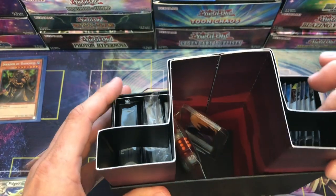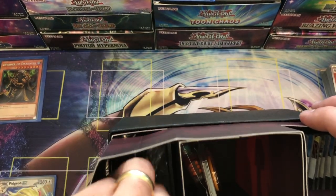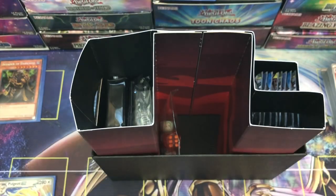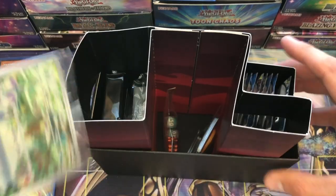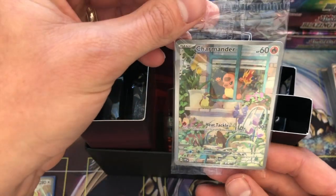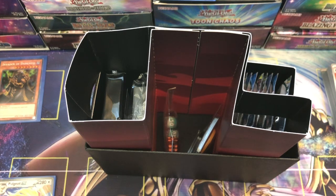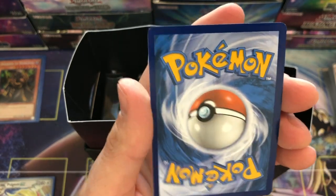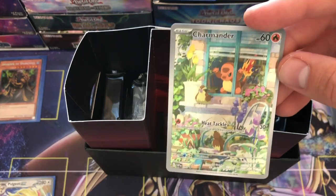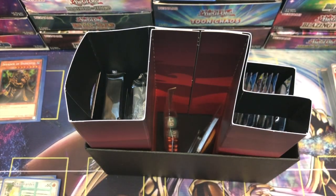Here's the Elite Trainer Box itself — it'll be fun to keep and store cards in. The top comes off. Looks like we've got some promo packs on one side. Let me look in the middle: a couple coins — no use for those — a couple dice — no use for those either. Oh wow, that's right — I forgot you get a full art promo Charmander in here! Let's pull that out and let you guys look at that. Very cool — never complain about a full art.